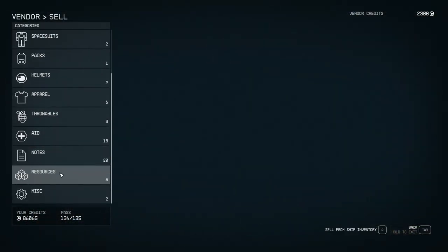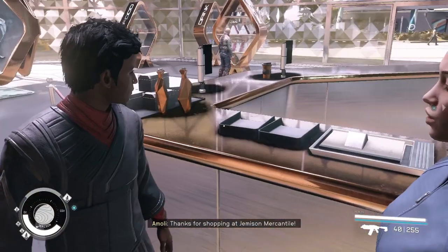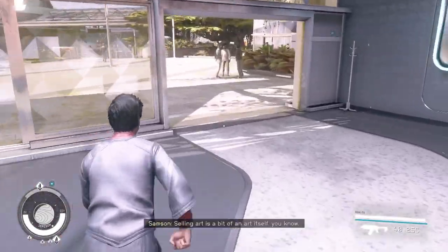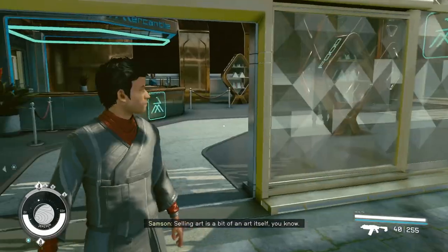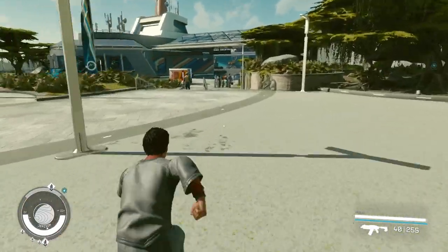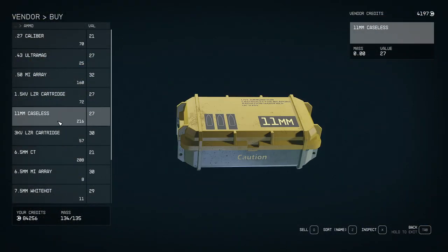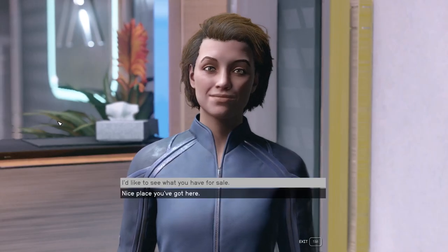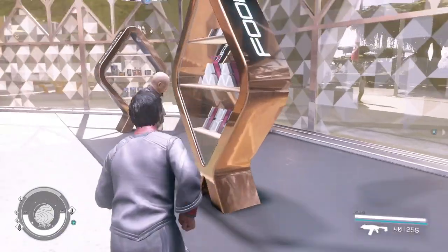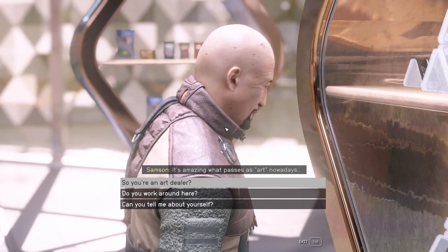After that, I went to the vendor closest to our landing pad at New Atlantis, and I noticed this guy over here. This is a minor thing about how to start a very small quest. He said something about being an art dealer, but I passed him by. I decided I needed some ammo from her, so I went back, picked up some ammo, and this time passing by him I decided to talk to him, and here's how that went.